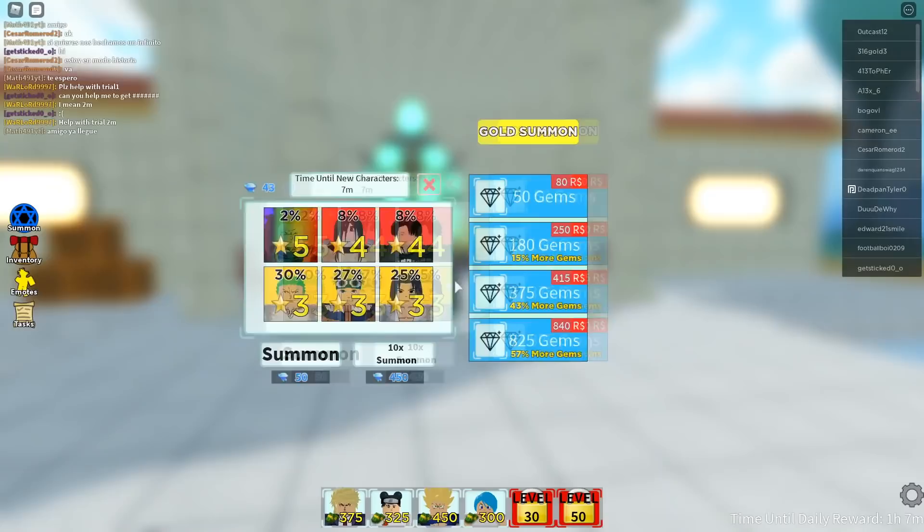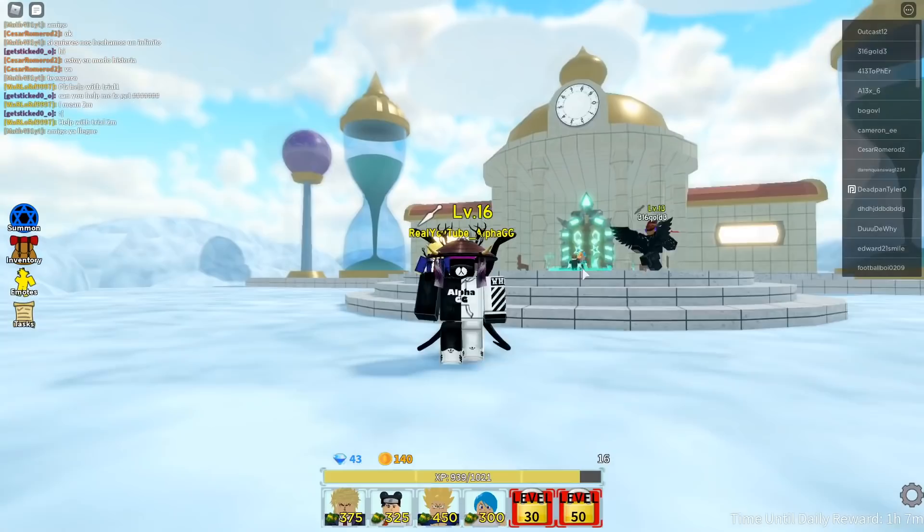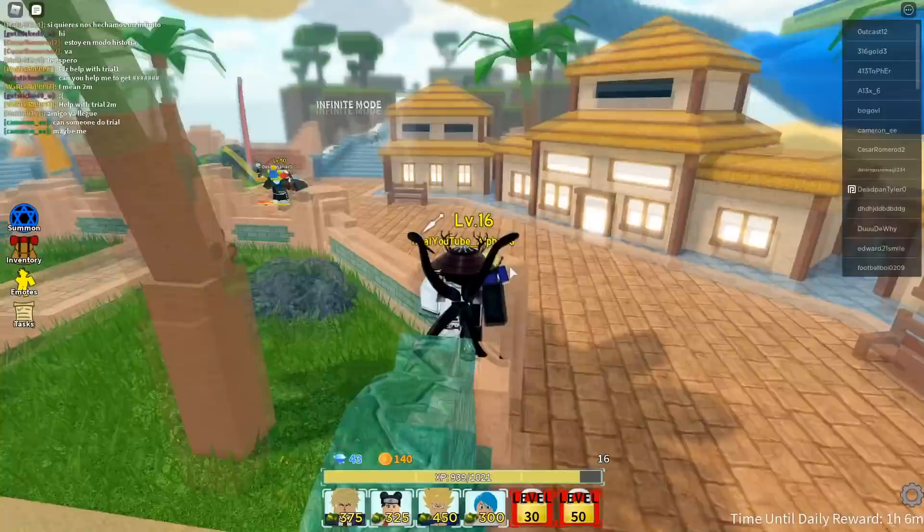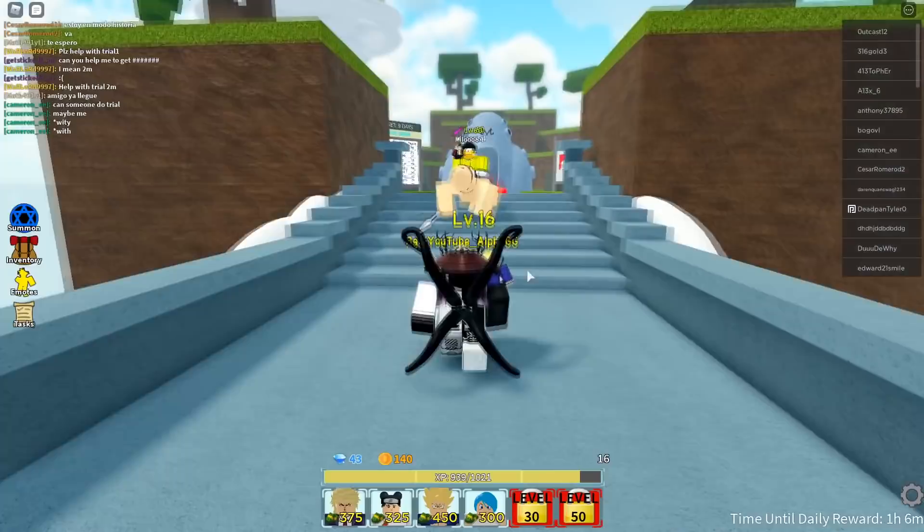There's also tier lists in this game, kind of like how some trading games have value lists, which I think is really cool. It's not just the most rare stuff that's the best - there's actually an S-tier, A-tier, and B-tier that's pretty much community decided based on what are the best things in the game. You can kind of just look at the stats and some things are just really OP.